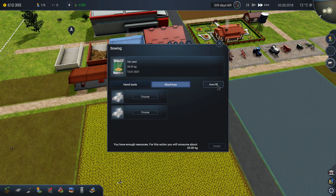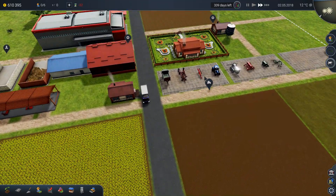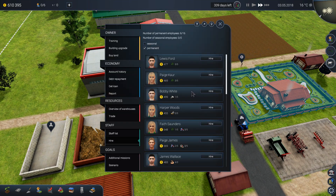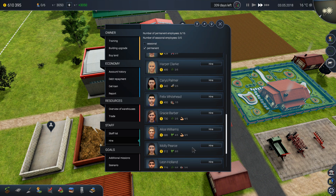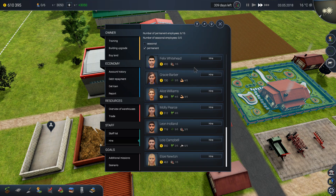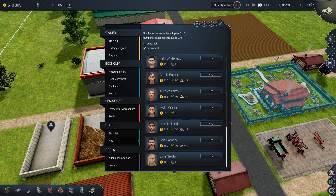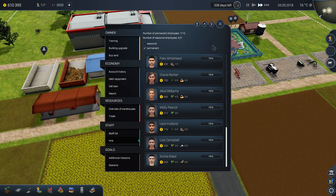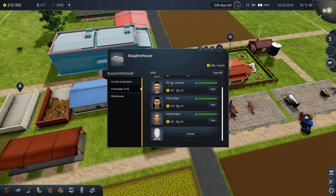Here the oat seed is finished — autofill, accept. I almost forgot — I wanted to hire someone with skill in production and strength. Again no one has these two skills unfortunately. We'll take Elsie Newton and put her here — hire her into the slaughterhouse building.